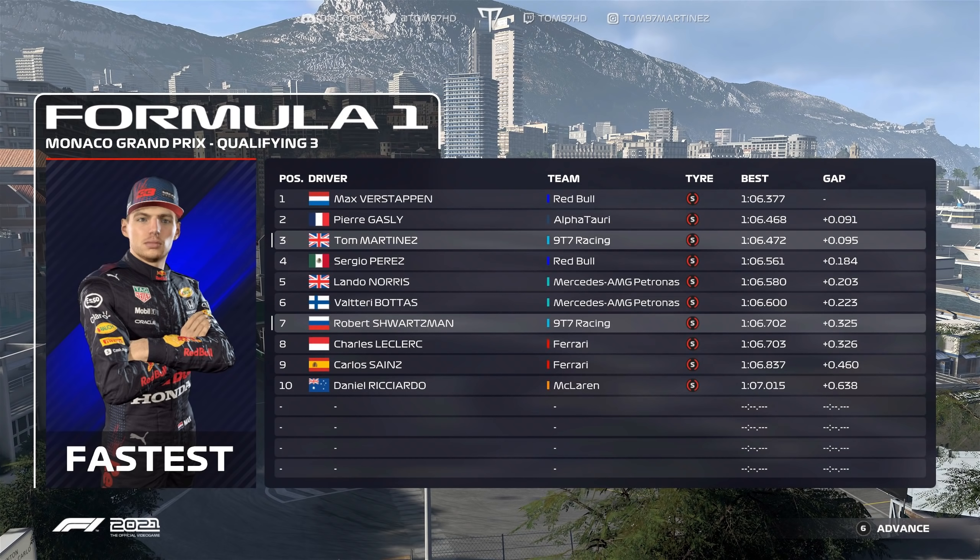Time to see how our drivers stack up after yesterday's exciting qualifying session. Max Verstappen put in a fantastic lap and starts from pole. Pierre Gasly is P2. Looking down the rest of the grid: Martinez, Perez, Lando Norris, and Schwarzman. Then Leclerc, Sainz, Ricciardo, and George Russell. Bottas, Tsunoda, Sebastian Vettel, and Ocon. Giovinazzi, Eilert, Nobuharu Matsushita, and Christian Lungard. Mick Schumacher, Latifi, Stroll, and Nikita Mazepin. It's almost time for those five red lights to go out — let's see who can prevail today.